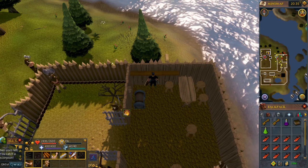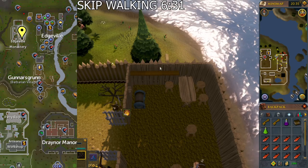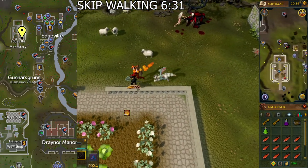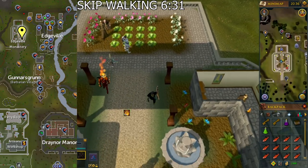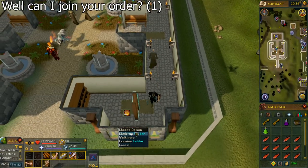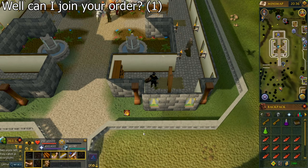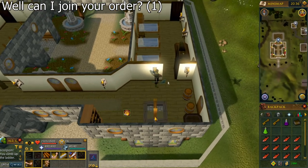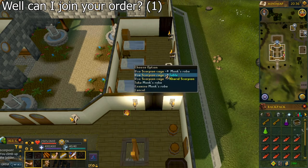Go to the southeastern ladder in the Edgeville Monastery. You can use a combat bracelet to teleport directly there; the lodestone to Edgeville or an amulet of glory can get you very close. Varrock and Falador are also decently close if needed. You need at least 31 Prayer for this next part, which was listed under skill requirements at the beginning. Climb up the ladder — a monk will stop you if you've never been up there before; just select the first option to ask if you can join the order, then climb the ladder again. The scorpion should be right there or in the next room to the north. Use your scorpion cage on it, make sure you catch it, and you should receive confirmation in your chat box.